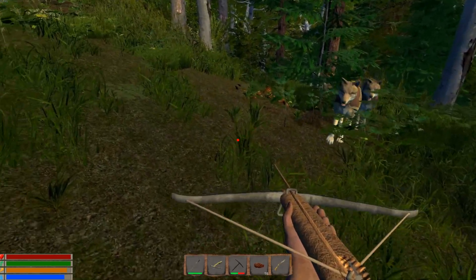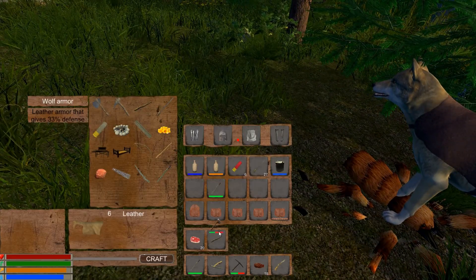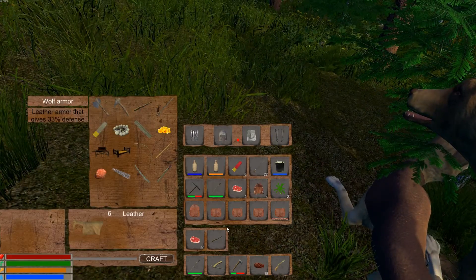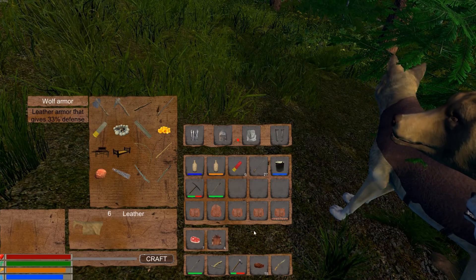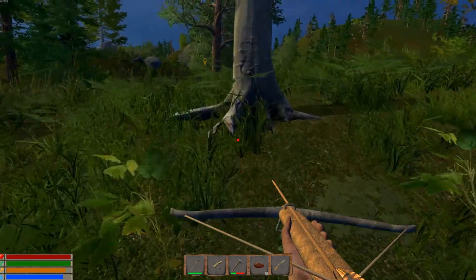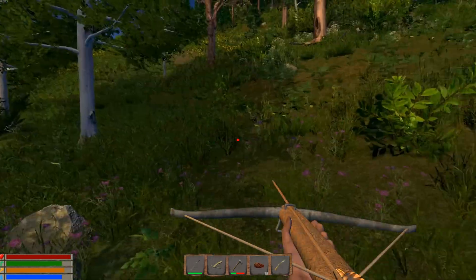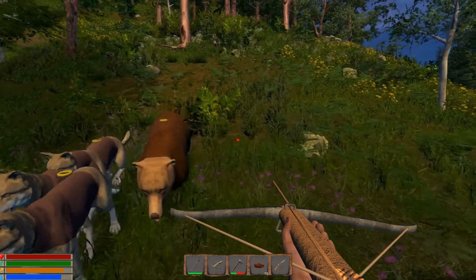Spider! For some reason the animals can't attack the spider — that's disappointing. I'm not sure why the developer did that because that would be protection for us, so that might be something he changes later on. We got spider poison, some meat, and some leather. Once again I'll pick you guys back up when I get there unless something happens. Get him boys! Oh yeah, that little fella had no chance.